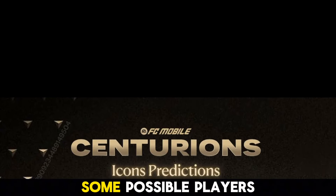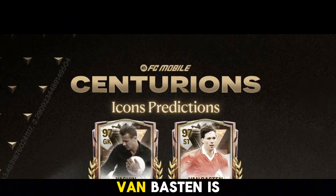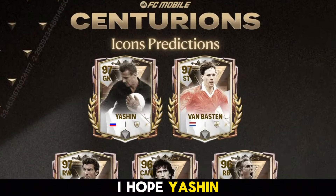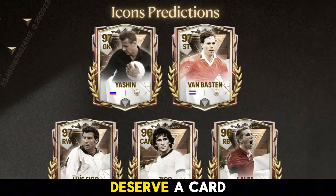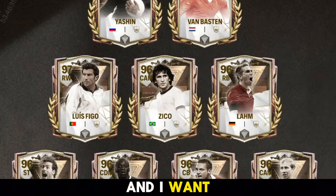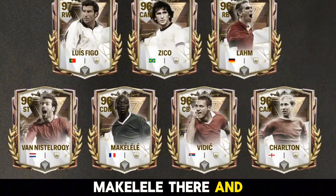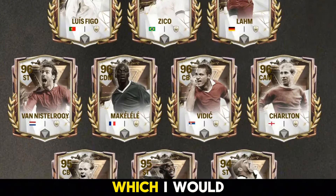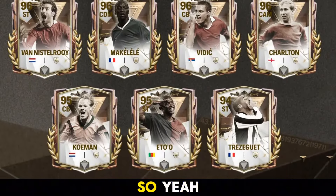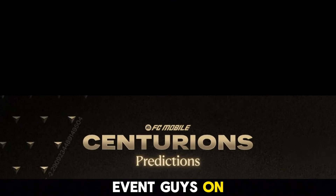These are some possible players from the event. Wen Boston is quite confirmed for a card, Lam is confirmed. I hope Yasin gets a card because he deserves one, and Lewis Figo hasn't had a card for a while now. Zico is almost confirmed, Makelele is nearly there. Let me know which icon you want to see in the Centurion event.